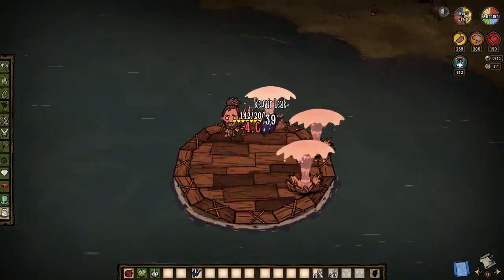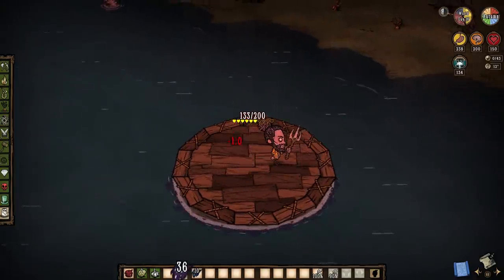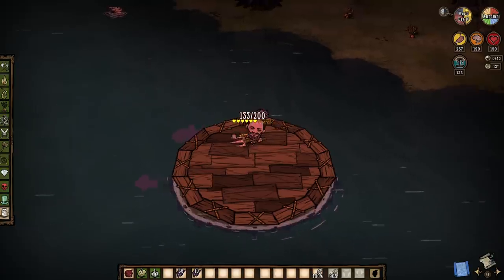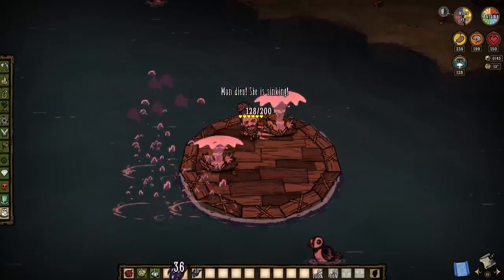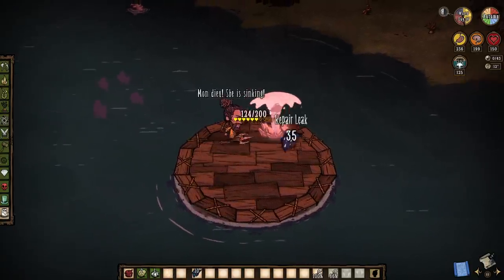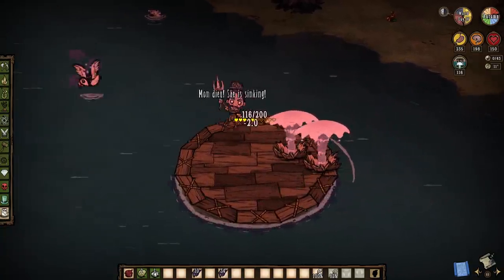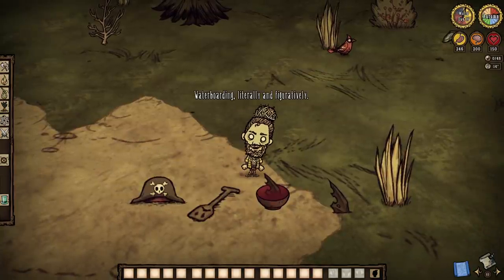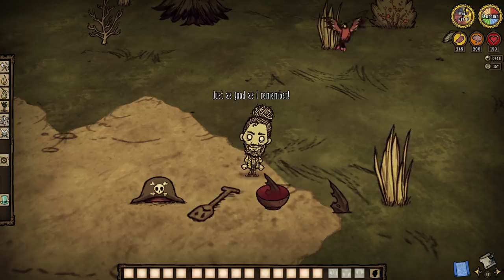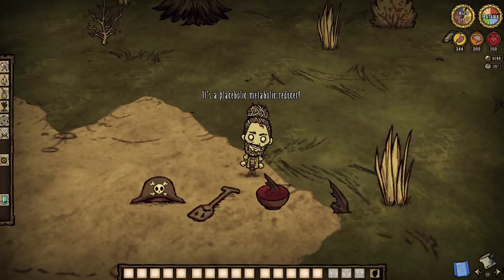Finally, the mod makes it so that all boat patches will now hide themselves after each use to make boats more visually appealing more often than not. It also adds the ability for tentacle spots to be on the list of things that repair leaks — though they don't actually repair the boat itself, so be mindful. But know that all characters have unique examinations of at least the shark fins and soup, so have fun hearing the callbacks from Warly or the great concern from Wurt.